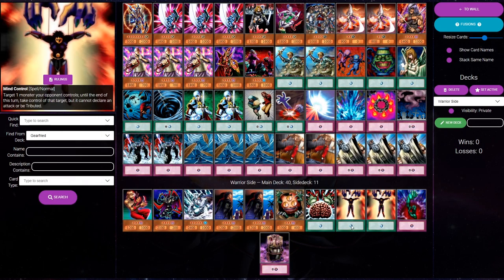Next, I've added two Mind Controls to our side deck. The logic is simple: it is a very impactful card in the most popular matchup in the format, which is standard chaos. Depending on how the meta develops, we might see some of those decks tune their monster lineup to be less vulnerable to Mind Control, but I'm building this for the meta as it stands in summer 2023. As of right now, Mind Control is very strong versus your average chaos deck.